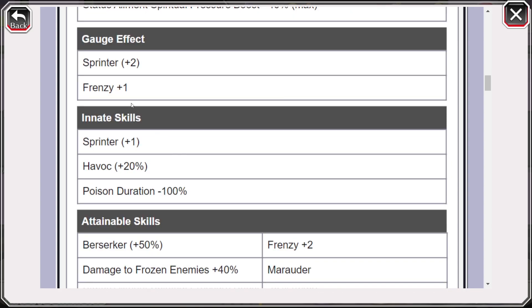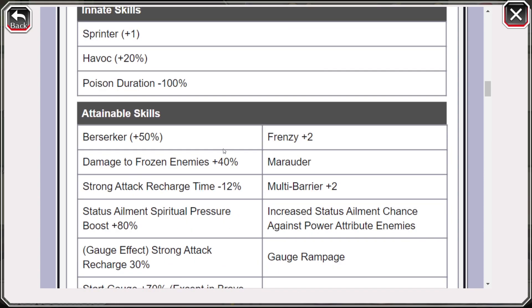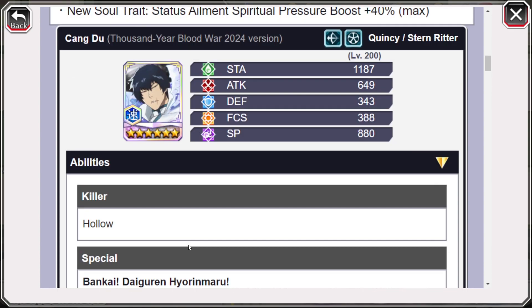He'll be able to fill up the gauge mechanic the more enemies you kill, not just by attacking. Once you activate the gauge, you get an additional frenzy plus one, giving frenzy plus three, and also gaining additional flash steps — four flash steps total because of Sprinter plus two. You also get an additional cooldown reduction bonus from the gauge effect skill, and when you start the quest you'll have a 70% start gauge effect. In my opinion, this is definitely the best gauge character in the game and the best unit for slot 1.